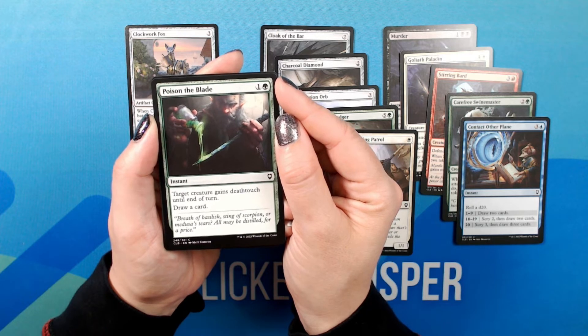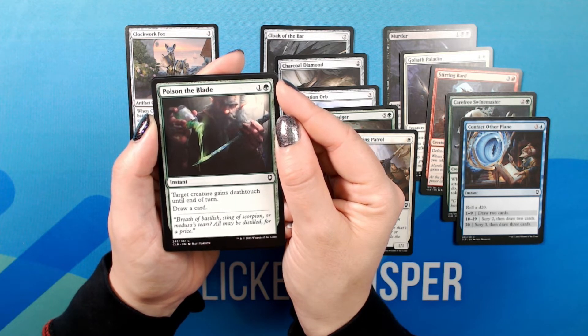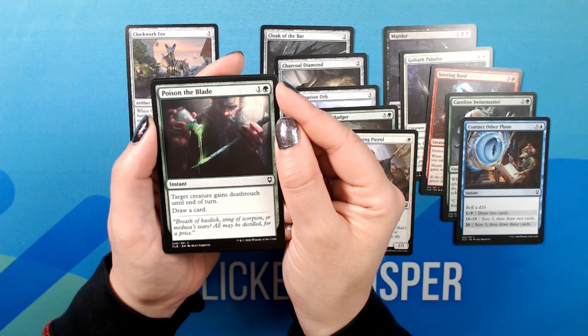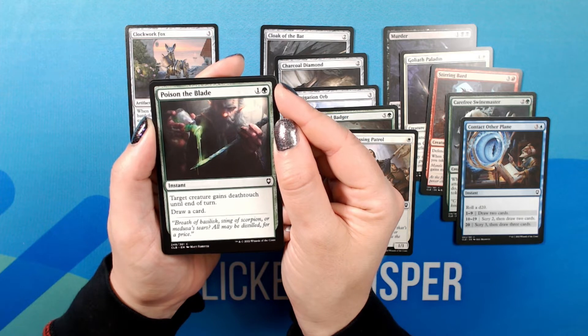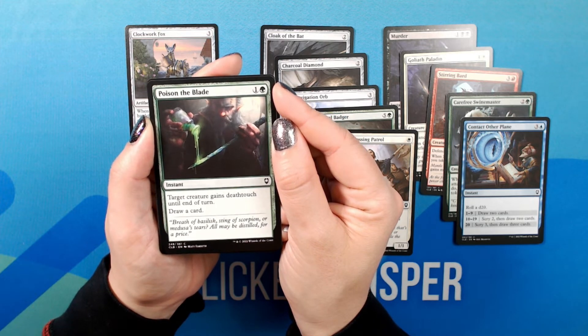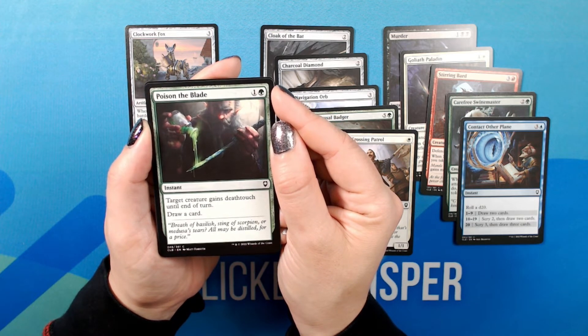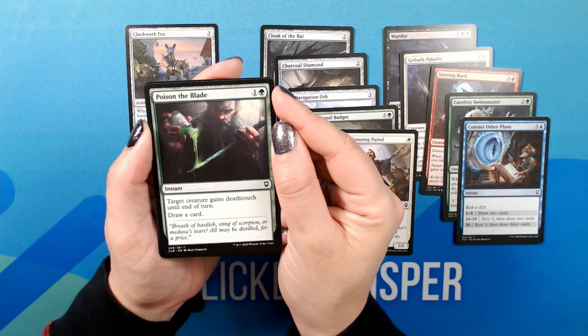Poison the Blade. One Green. Instant. Common. Target creature gains deathtouch until end of turn. Draw a card. Flavor text: 'Breath of basilisk, sting of scorpion, or Medusa's tears — all may be distilled, for a price.'